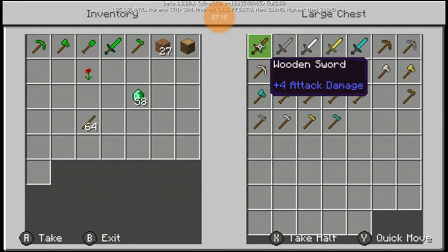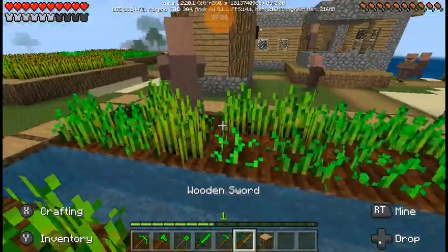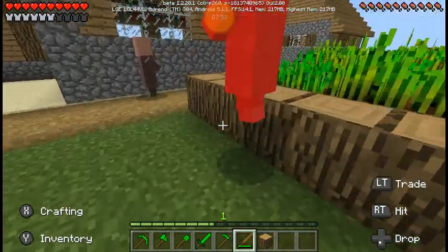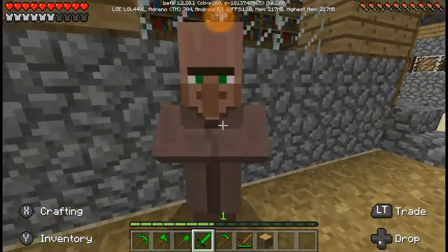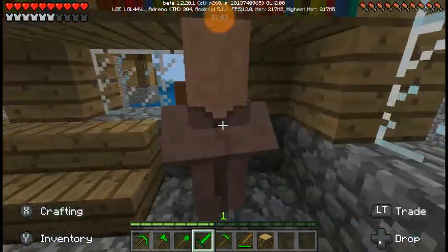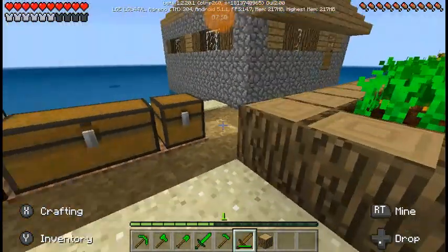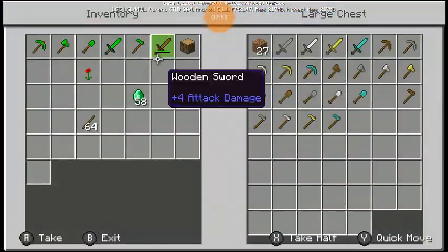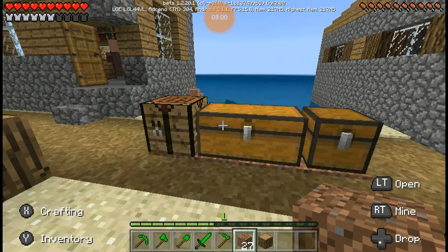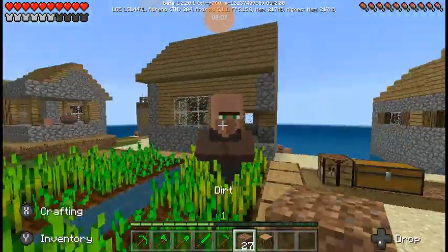Watch this — let me grab the wooden sword and kill some of these villagers to compare. With the wooden sword: one, two, three, four hits. And with the emerald sword: one, two, three, four, five, six, seven, eight, nine, ten hits! The wooden sword did four hits and the emerald sword did ten. So these tools don't really do anything, because ten hits is basically just a normal fist.